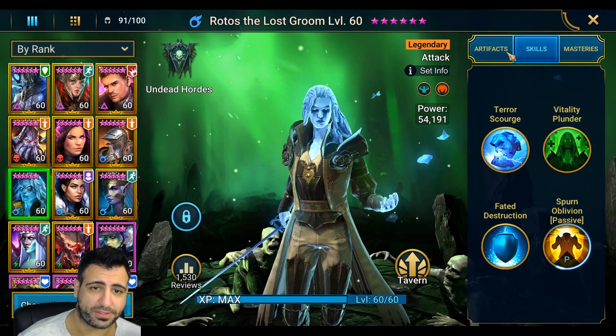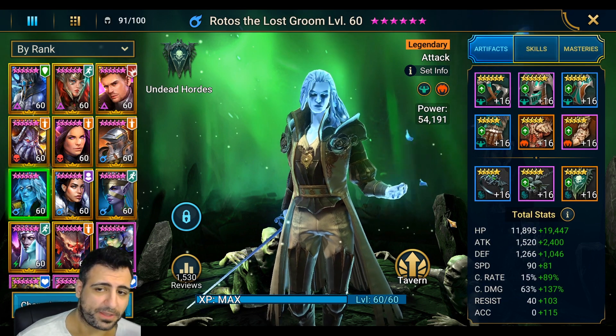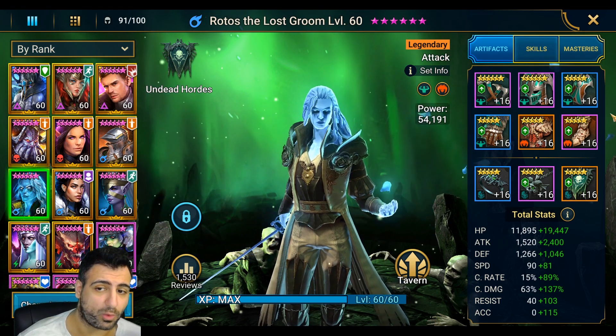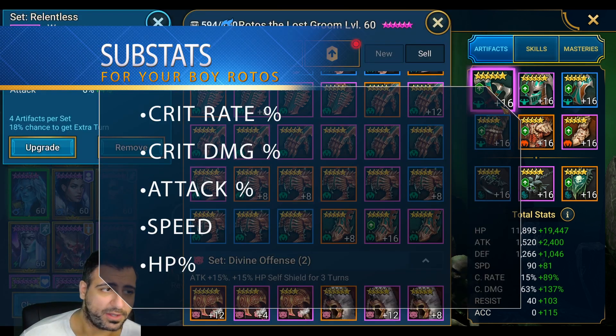He has a very good kit. Let's go over his artifacts. In my old video I had him with a relentless set and an immortal set, but I switched out the immortal for a cruel set because I wanted to do more damage. For Rotos you're going to be looking for crit damage, 100% crit rate — you've got to get that 100% crit rate.